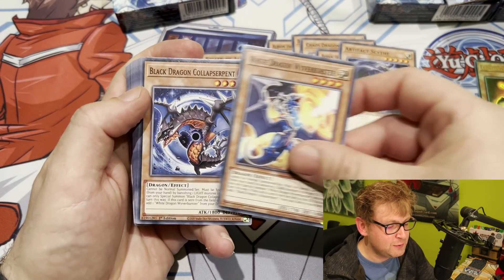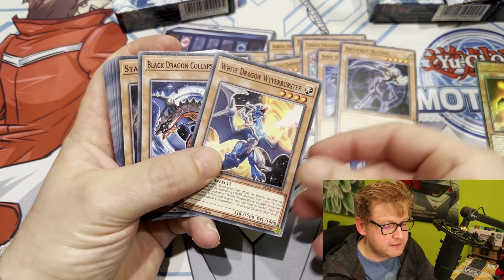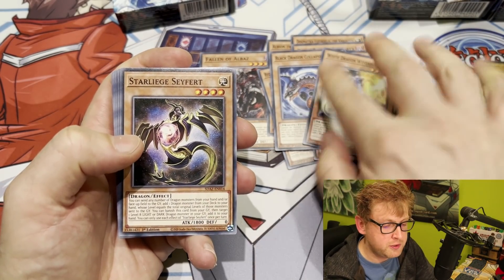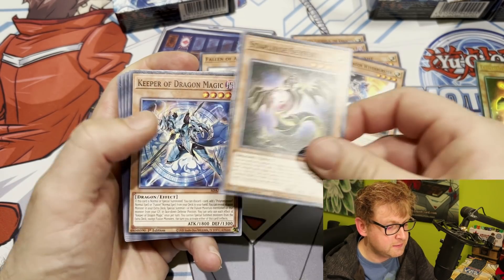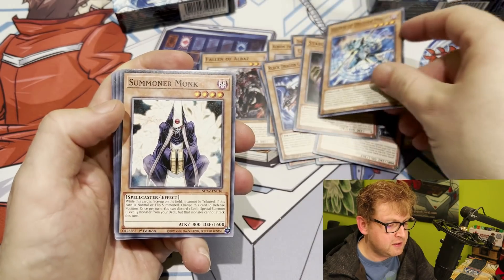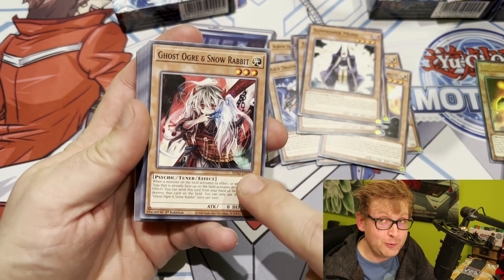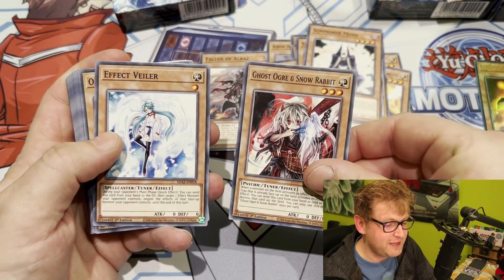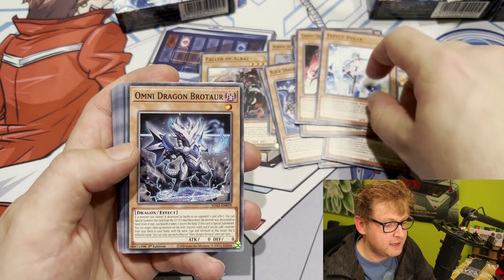Artifact Scythe is going to be in here as a common — a former format-defining card, so a common Scythe is great. Noctovision Dragon and Wyvernburster are both in here as well — both are limited in the TCG but superb cards. Saberhorn too, and both Wyvernburster and Collapserpent are searchable off Saberhorn — a superb reprint usable in many decks. Keeper of the Dragon Magic searches fusion spells — so yes, Polymerization. Summoner Monk is always nice as a common. And Ghost Ogre — wow — as a common! Ghost Ogre and Ash Blossom are both getting reprinted. In the current format, Ghost Ogre is fantastic — very nice reprints.